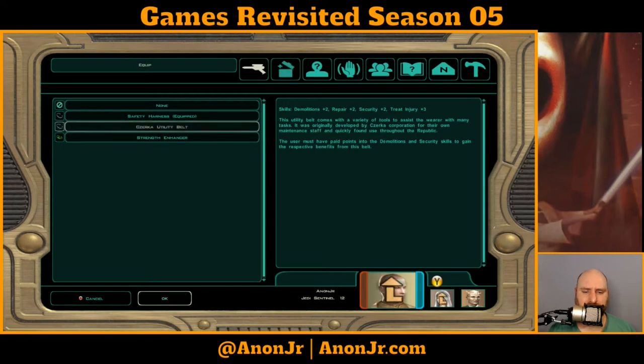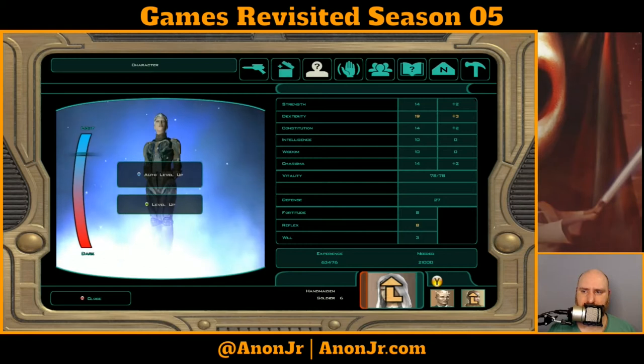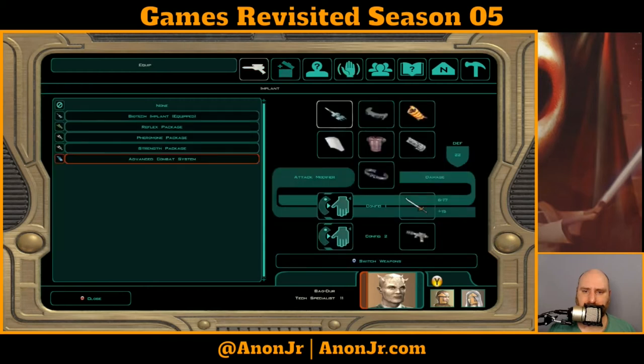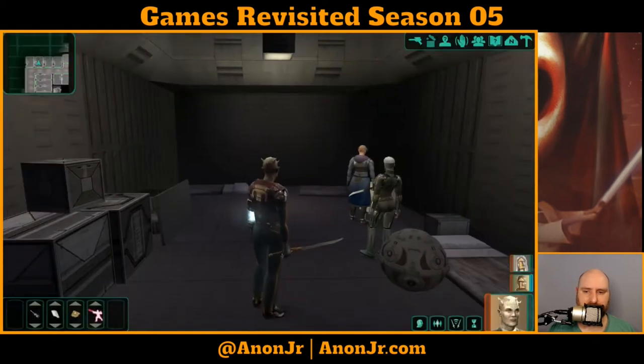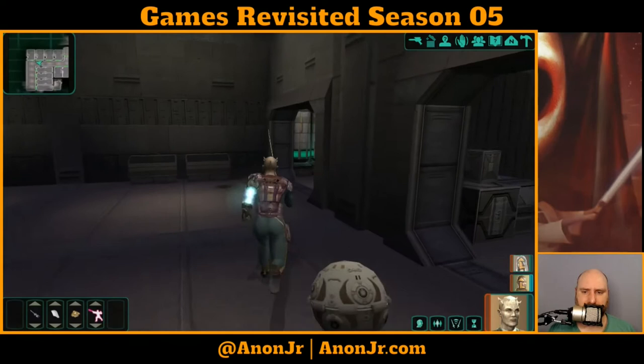Is there somebody else I could use that strength boost on? Defense and dex for the Handmaiden — her strength is 14. She's totally up on dex-based attacks if I remember right; she's got Weapons Finesse. Next feat she gets might have to be Weapons Finesse because she is super high on dex and not so much on strength. What about my other companion here? He's got the stealth field generator — let me put him in the lead.